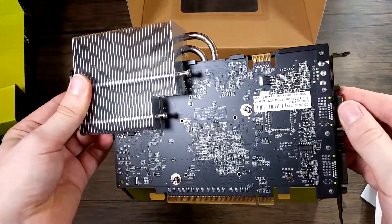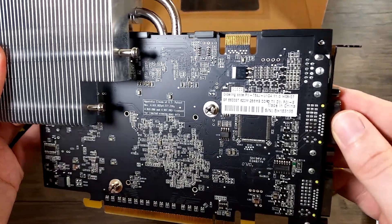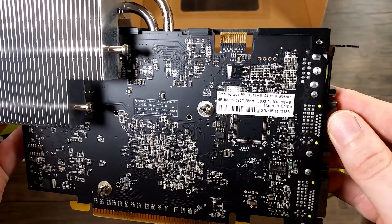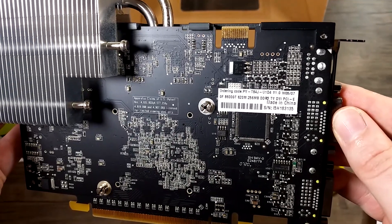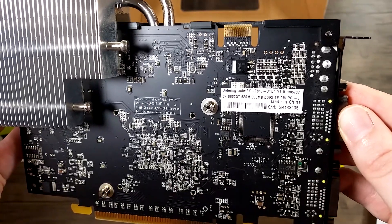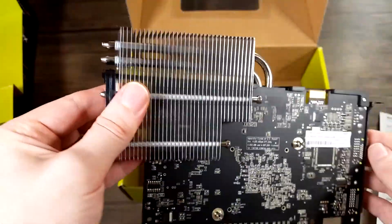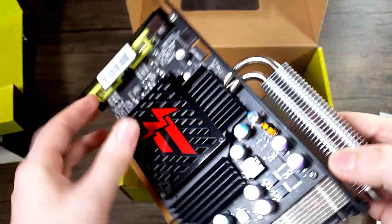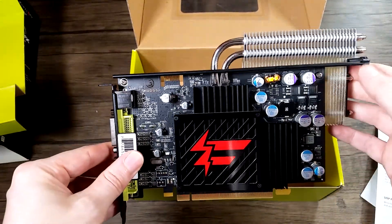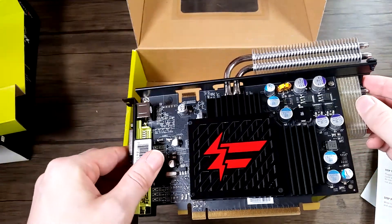I don't have any machines I can test it in right now - it's not going to be period correct either. GeForce 8600GT, 600MHz, 256MB DDR3, DVI, PCI Express, TV out. This is gonna be fun. I just bought it because of the heatsink - it's amazing. Don't know how hot it's gonna get or if it needs any additional cooling, but it looks pretty substantial for a card of its day, and it's not exactly the fastest.